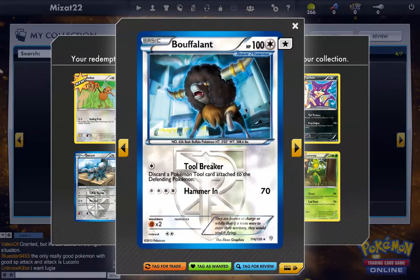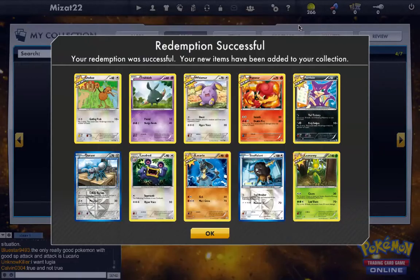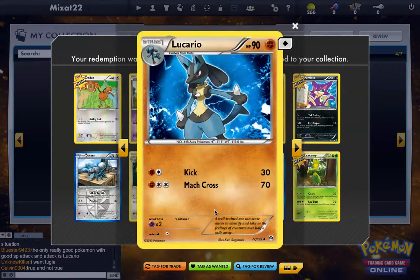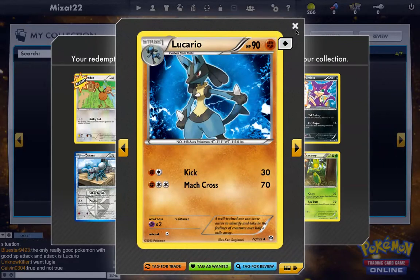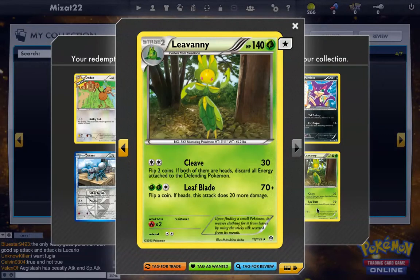Discard a Pokemon tool attached to a defending Pokemon — that's kind of cool, but it's four energies, though at least it can be any kind of energy. Another Lucario — is this a different one? Yes. Leavanny. I like Leavanny just because the Ash episode was pretty sweet, and that gym leader — the one who plays in the punk band. Leavanny was awesome.